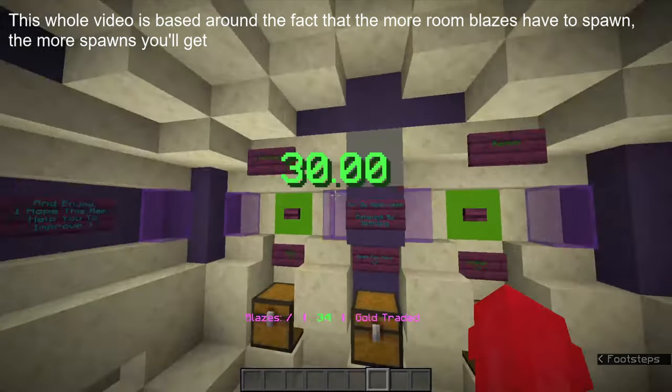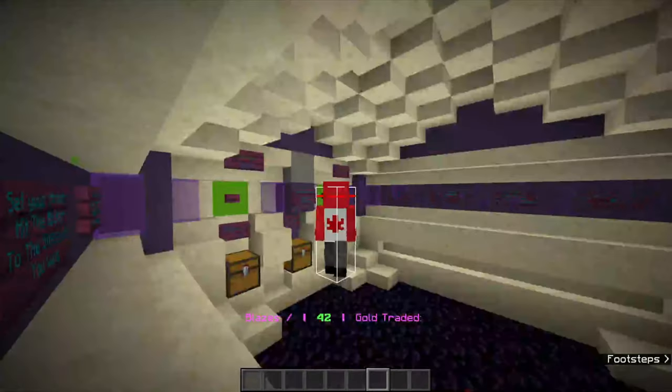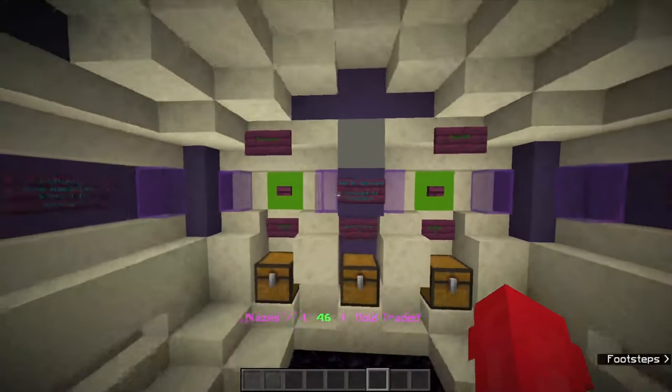Yo everyone, what's going on? In this video I'll show you how to clear out areas around blaze spawners so that blazes can spawn easier. I'm using a practice map that I saw in a video, not by me, made by Heatwave. Link in the description.